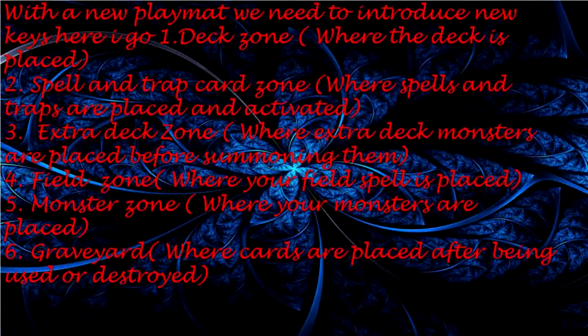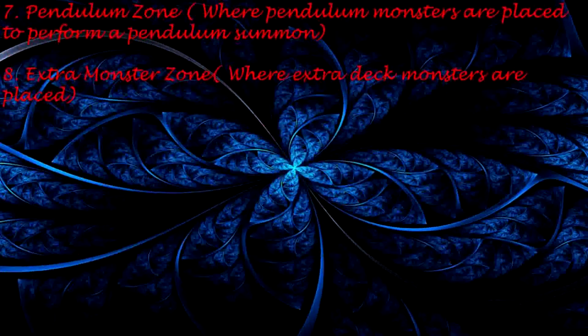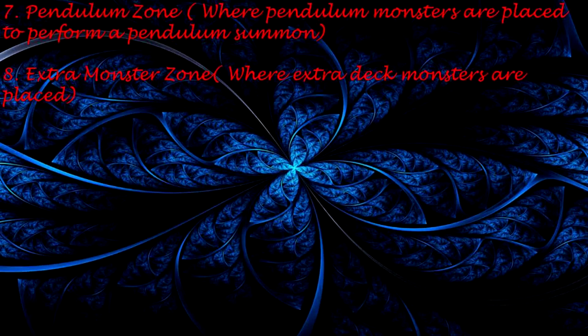With the new playmat for Master Rule 3, here are the new keys: 1. Deck Zone — where the deck is placed. 2. Spell and Trap Zone — where spells and traps are placed and activated. 3. Extra Deck Zone — where extra deck monsters are placed before summoning them. 4. Field Zone — where your field spell is placed. 5. Monster Zone — where your monsters are placed. 6. Graveyard — where cards are placed after being used or destroyed. 7. Pendulum Zone — where pendulum monsters are placed to perform a Pendulum Summon.